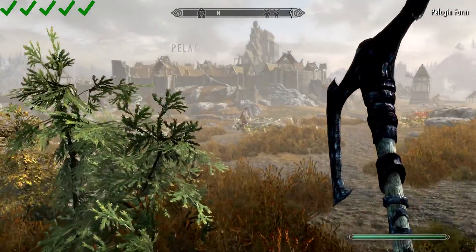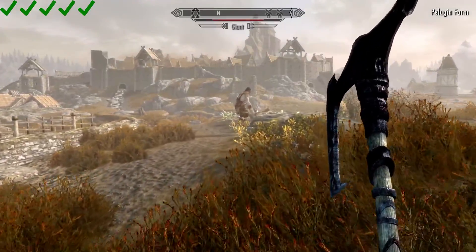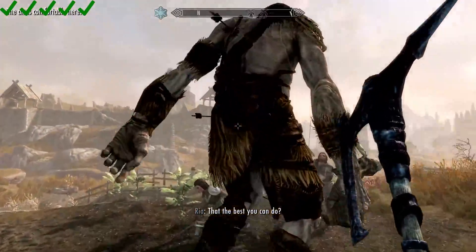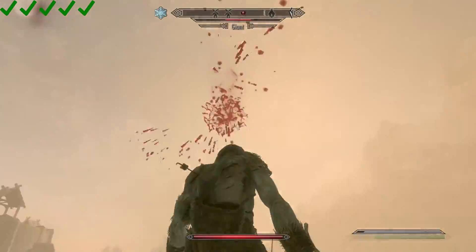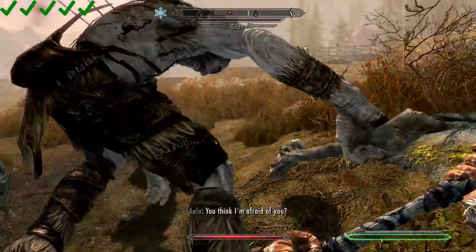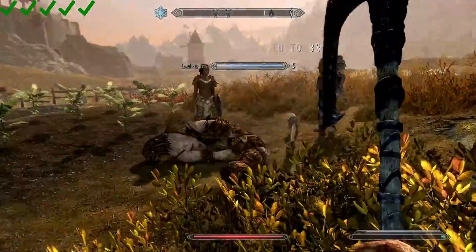As we approach Whiterun, before we actually can get into the city, it looks like there's a giant attacking a group of people over here. Let's go see what that's all about. This giant is significantly weaker than most giants — obviously you can actually get some hit points on him at such a low level, and you can see how fast everybody was able to take him out. Looks like we leveled up again there.